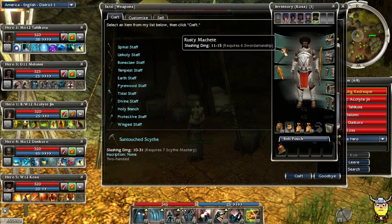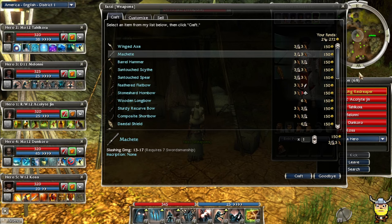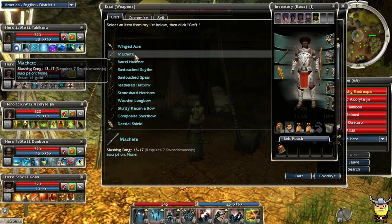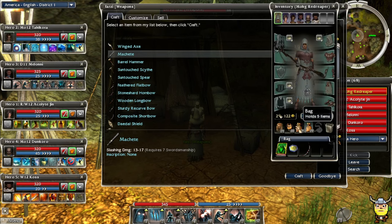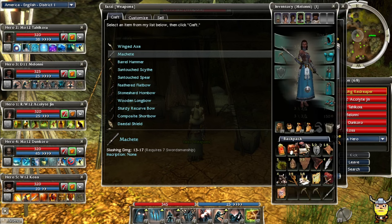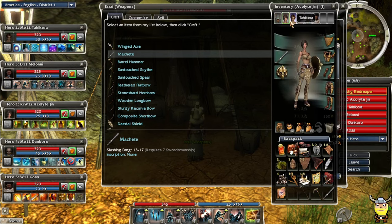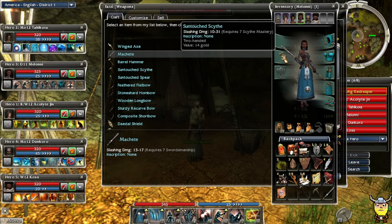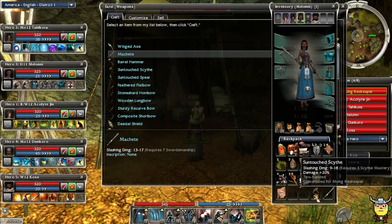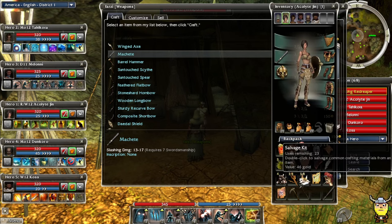For Koss, he's got a required six sword - let's get him a new sword as well. It's barely better, but it is a little bit better. I think I have an inscription for him somewhere. I must have sold it. We got some new weapons for them. Whenever you see a weapon that says inscription, that means you can add inscriptions to it. Koss has a nice shield on right now.